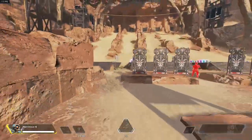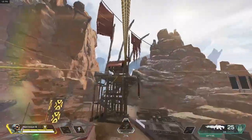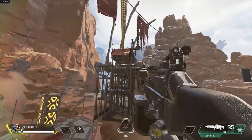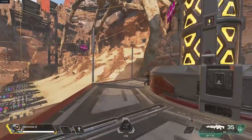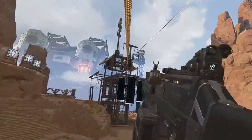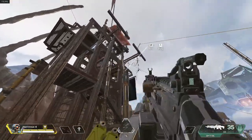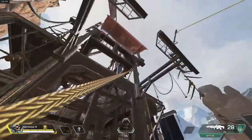Now the last two tips are about how to use zip lines — one to push enemies and one to get away from enemies. When pushing enemies, do not try to zip line onto a rooftop where enemies are from a less steep angle. If you have a shallower angle and zip line from a distance, they're going to hear you coming, and since they removed jumping off zip lines mid-air, they'll have a clear line of sight and laser you. Instead, get closer to the building so you have a much steeper angle that enemies cannot clearly see.